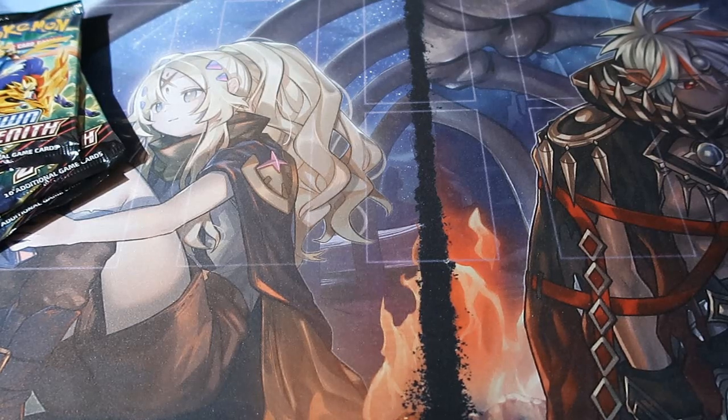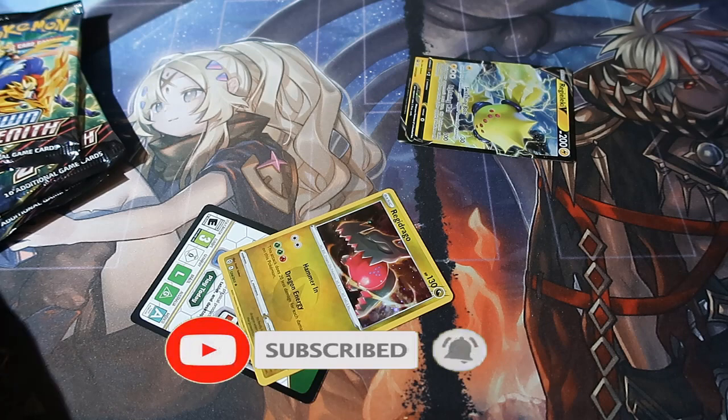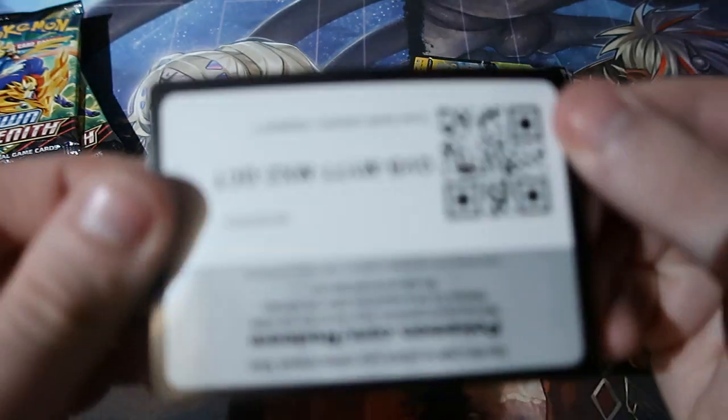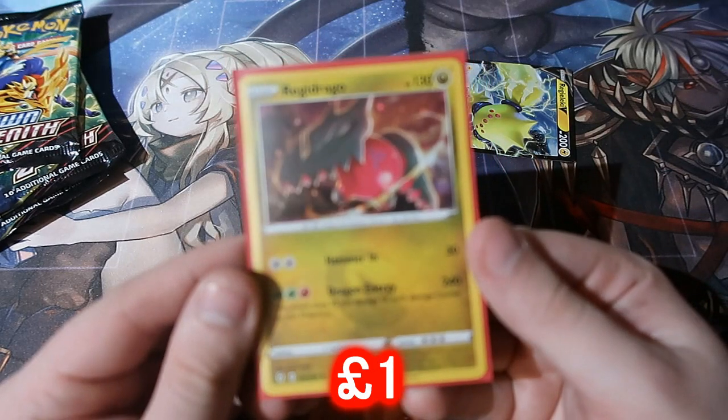Pop these out, get these out too, tuck them there for the plastic. Let's go ahead and get the code for you - there you go, and it's gone. And then yourselves our holographic Reggie Drago standard holo.